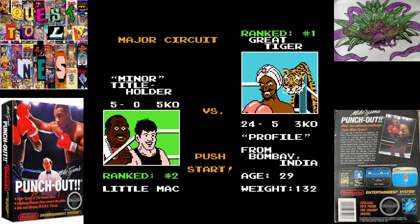Welcome back everyone. This is Ultra Lavos playing Mike Tyson's Punch-Out. We're gonna fight our sixth opponent, Great Tiger, ranked number one in the major circuit.